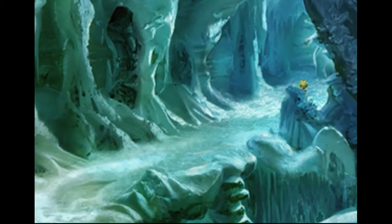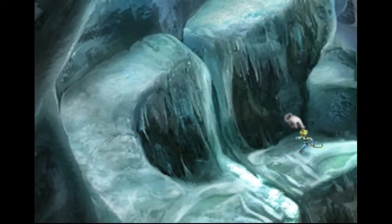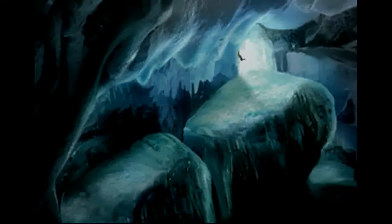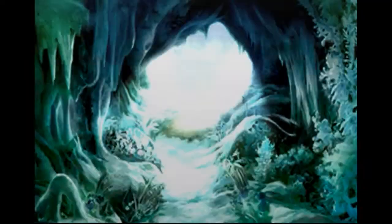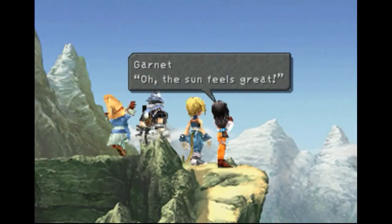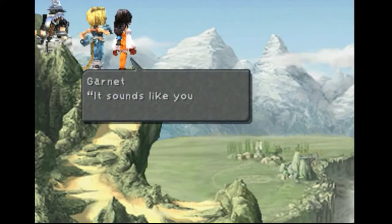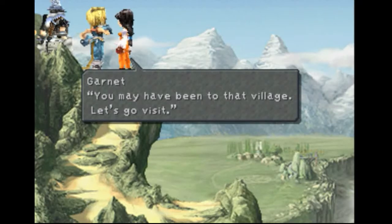Now, if there's anything you've left behind in the ice cavern, you need to go back and get it now. Once you leave, you will not be able to come back here. Jump over here — and a random battle. We have now left the ice cavern. We made it through the mist. Oh, the sun feels great! Look, there's a village. I think I've been there before. Sounds like you've been everywhere, Zidane. You may have been to that village — let's go visit.